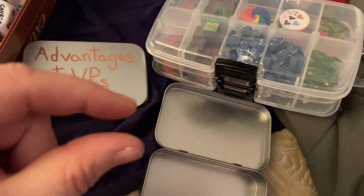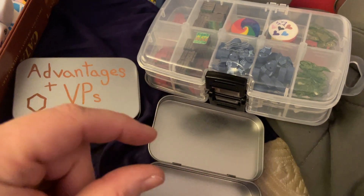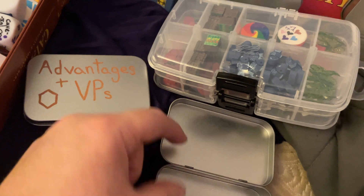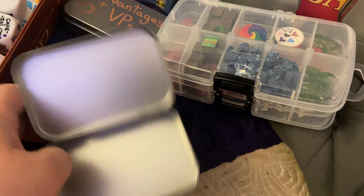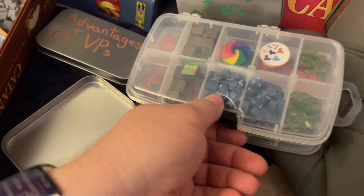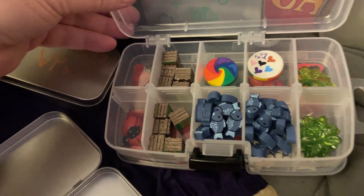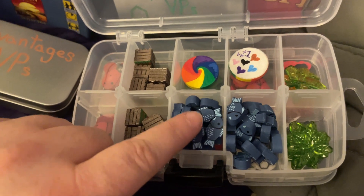I have a little miniature version of wheat, brick, wood, and sheep — and they're gorgeous. Same with amethyst, gold, fish, and everything. The fish look kind of like this; they're really cute. I have them for all the different commodities, and on them I paint the numbers.